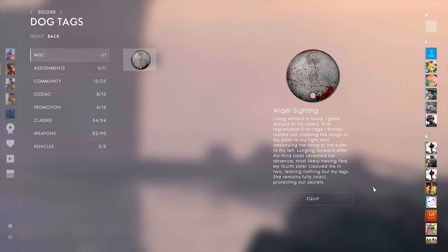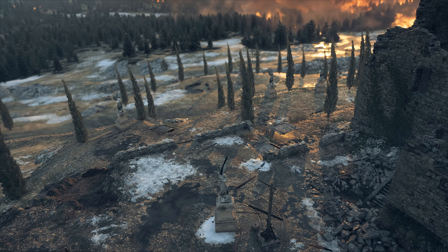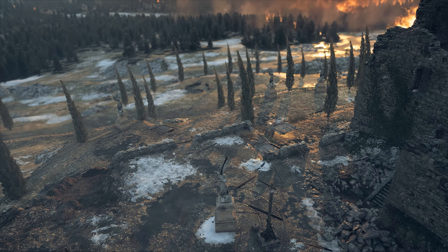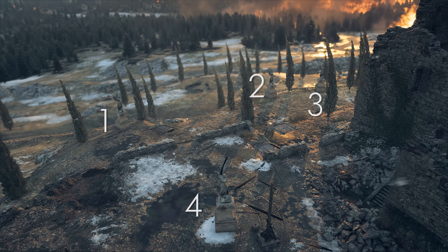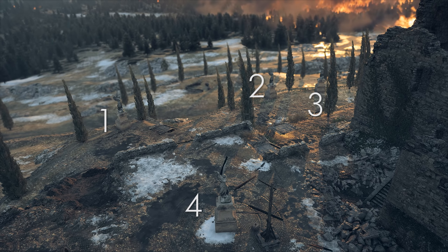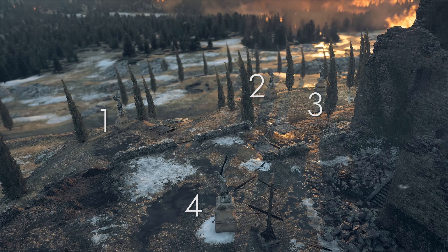Equip it just to be sure and get ready to move. When you make your way to a ranked and empty Caporetto server, go to the church where you see a bunch of statues. We mark them 1, 2, 3, and 4. Number 1 is on the left, 2 is in the middle, 3 is on the right, and 4 is in the back near the Livens Projector.